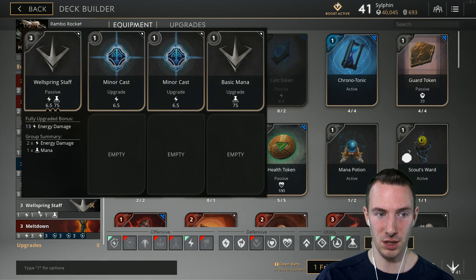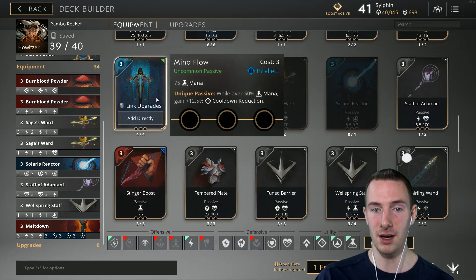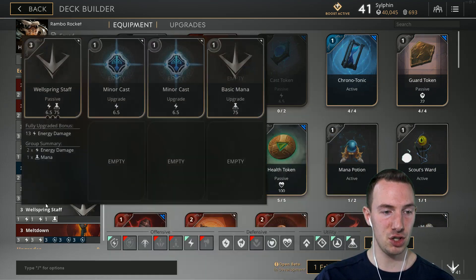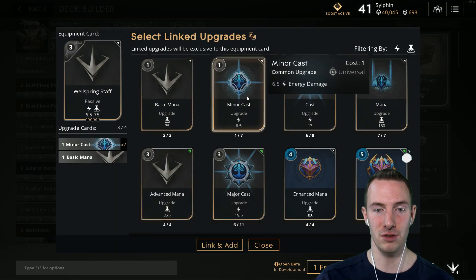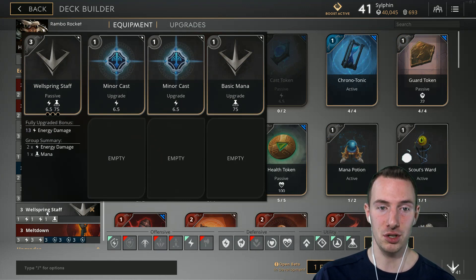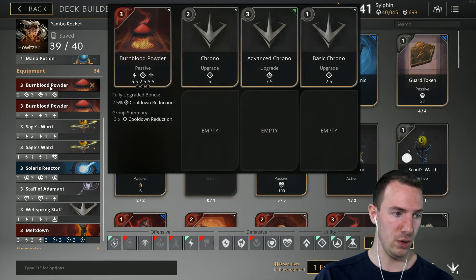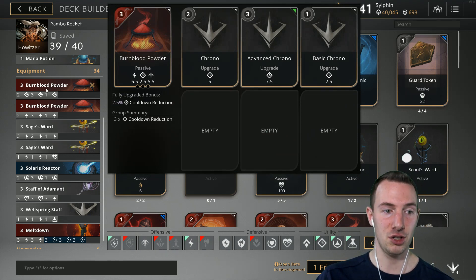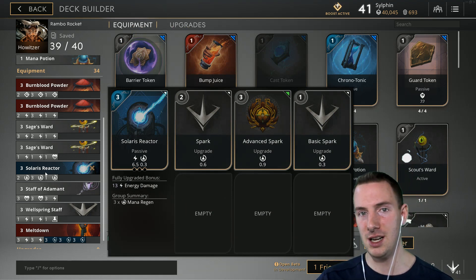We did fantastic with card power this game, so I think we can contribute that to the Sage's Ward. After that we deal with our mana issue — which is what all casters have in the early game — with this Wellspring Staff. Preferably this would be an Amp Crystal with three minor casts after the Wellspring Staff. After the Wellspring Staff, we get the Burn Blood Powder — we get the one with Chrono first because we have that health, the mana, and the damage, so we can go straight into Chrono to make sure we can use our abilities faster.